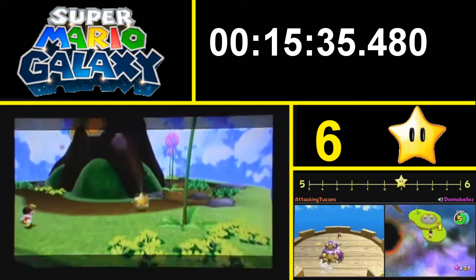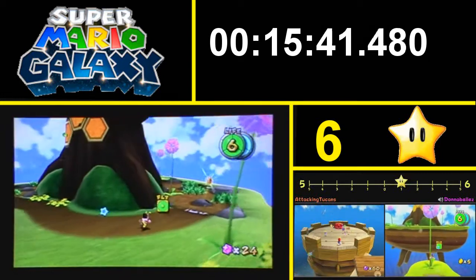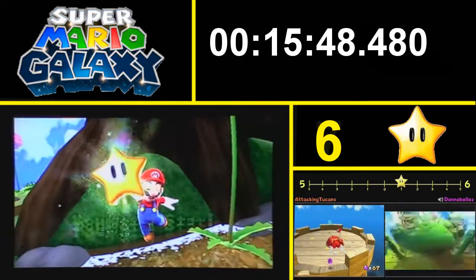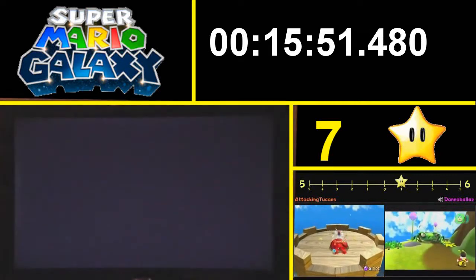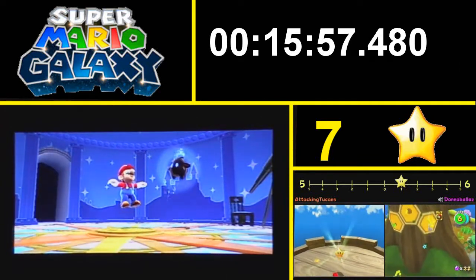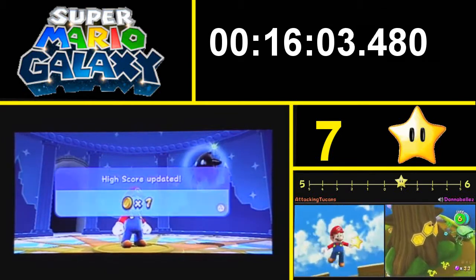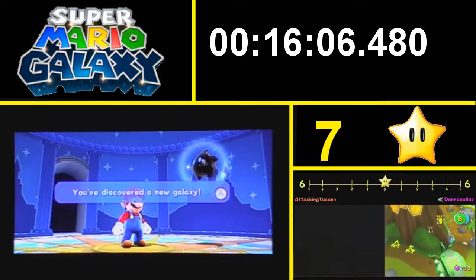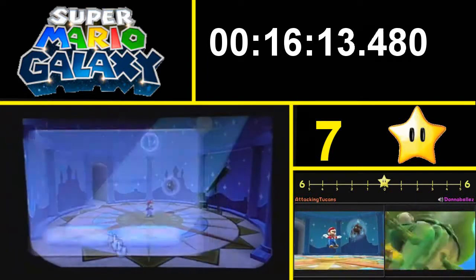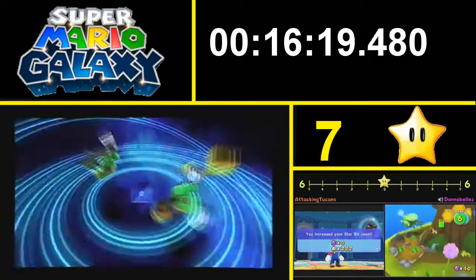I completely blanked out the beginning of the previous star. Completely blanked out. That is probably the more vague of the stars. I think I remember the comet of that stage more than the actual second stage itself. I remember the third one because of the big bad bugger who may or may not appear in the sequel. So now we've unlocked the other - oh, there's a Hungry Luma, so there's ten stars you can get.